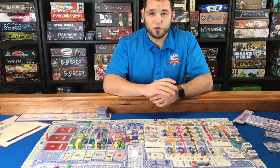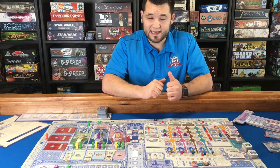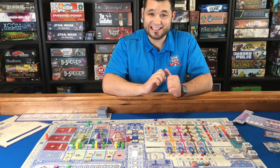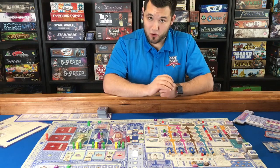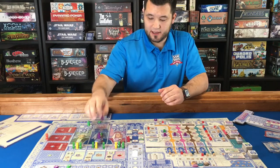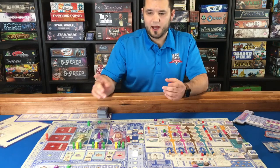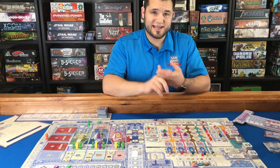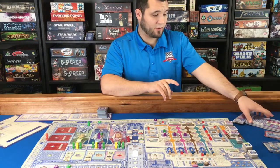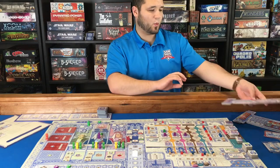When you play solo mode, you are playing against Lacerda himself. And let me tell you, he is an intimidating opponent. So when you play against Lacerda, he gets these guys — I can't remember what they're called, monarchs or whatever. He has some building houses and he takes some decree cards, but he doesn't play with one of your player boards. So he does not get one of these. You still play with yours as normal, but he does not get one.